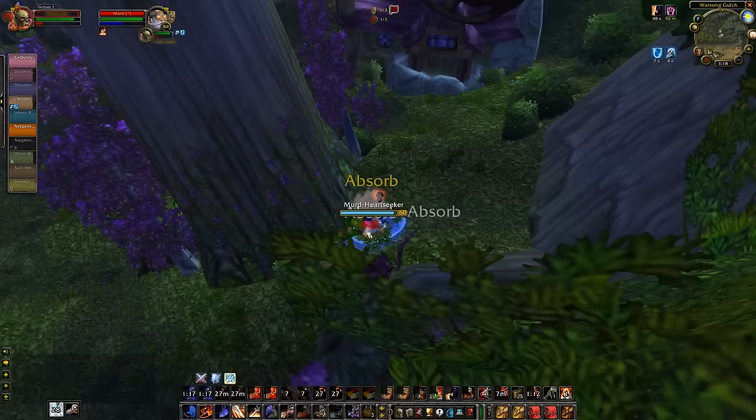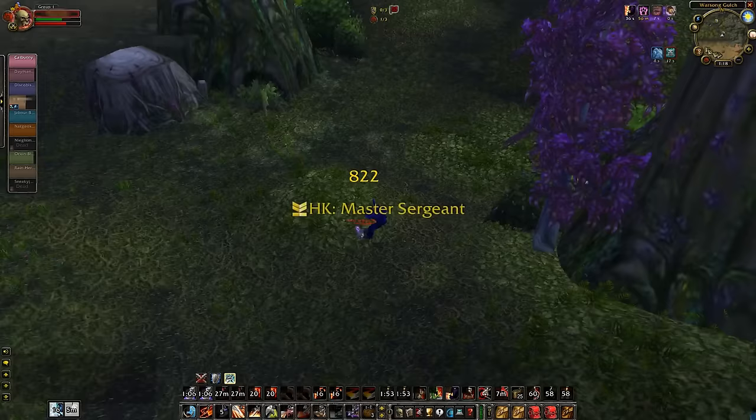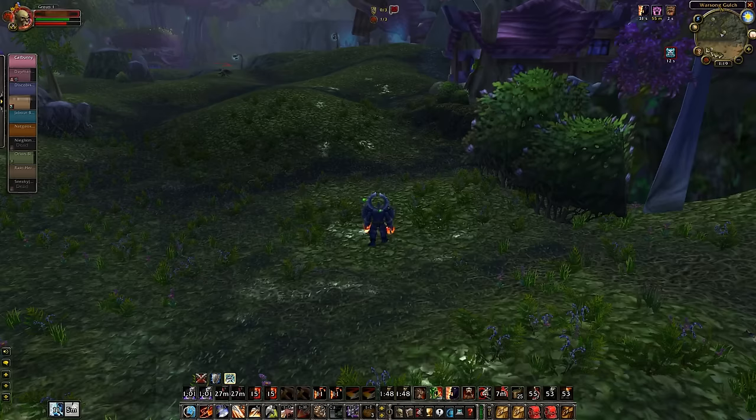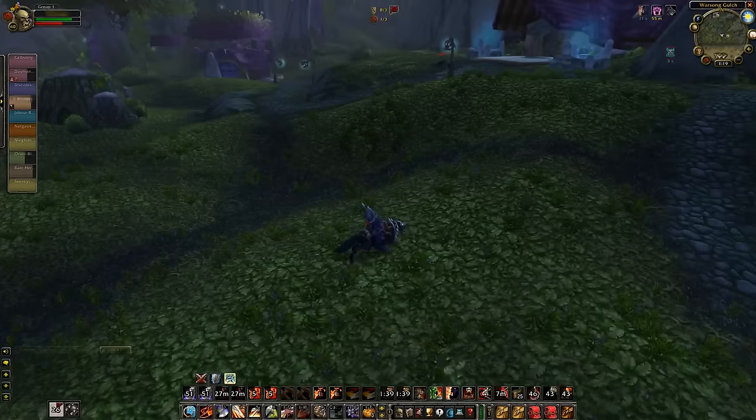Gonna look for some more kills here. Got a mage on the right side — switch trinkets to a Frost Reflector. I popped an Imp Hamstring on him, he used Escape Artist, so I hamstring him again. I'm gonna pop my racial, Ramstein's Lightning Bolts. I'm gonna get a nade out — hopefully he blinks it. Massive damage! I think I sword-spec procced there — I didn't even have Windfury, that was crazy. Switch trinkets back to Badge of the Swarm Guard as well as a 2% crit trinket.